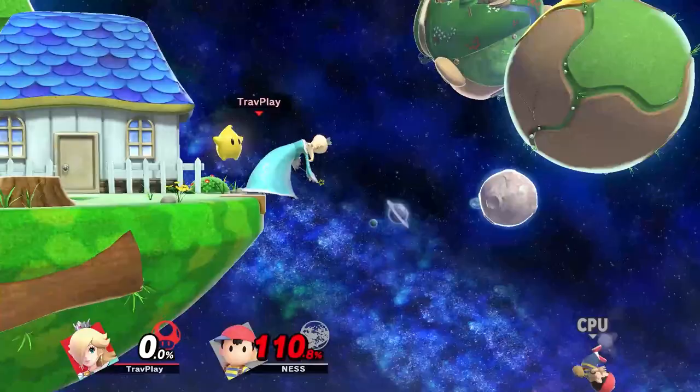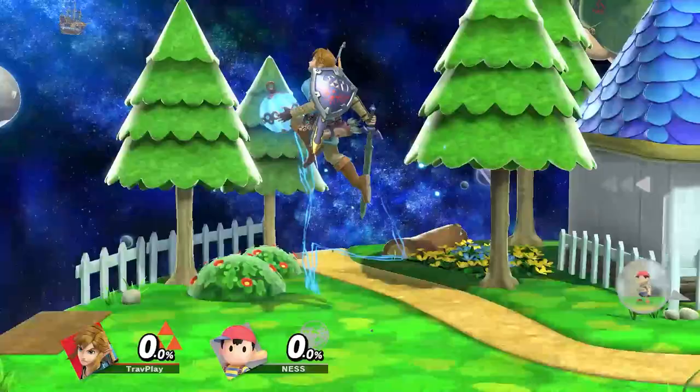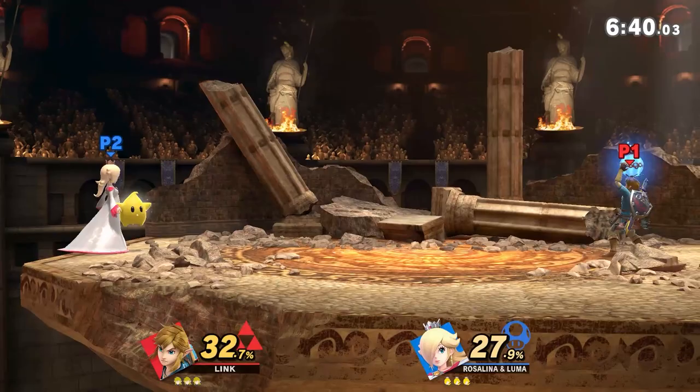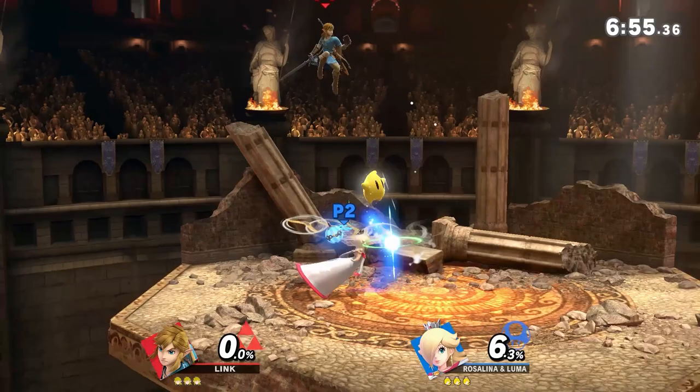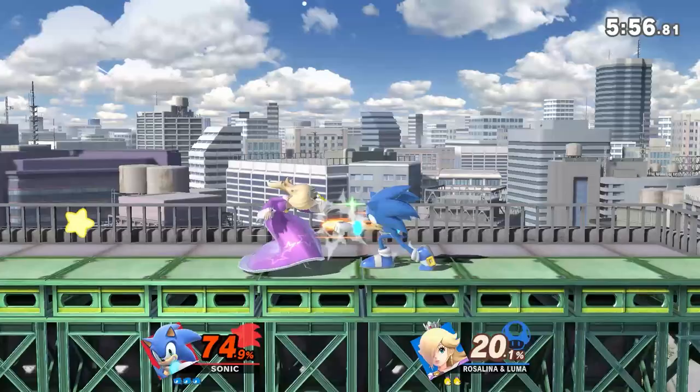She can pull away their PK Thunder, completely nullifying their recovery. But as a projectile-based main myself, I will say that it's a bad strategy to just never use your projectiles. Don't just sit there and shoot from the other side of the stage — that's a stalemate. You've gotta approach without projectiles most of the time, and then sometimes bring them out. Your mix-ups will often catch Rosalina off guard. And for all you projectile-less characters, none of this even applies to you, unless you're playing with items on.